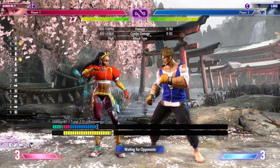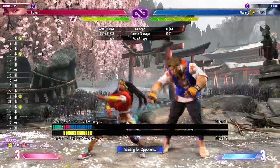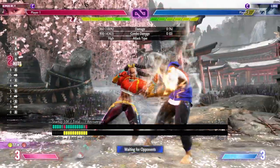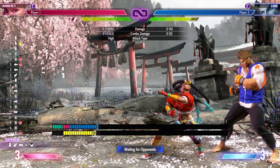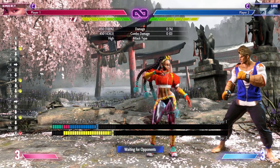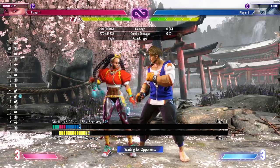Crouching medium punch is also important — it's a six-frame crouching medium punch that's plus seven on hit, so you can connect it into itself or into standing medium punch into its target combo. It's a super easy hit-confirm. It's minus one on block and plus six or seven on hit. That is crazy — that is a really good button. Standing medium punch is minus two, so really quite safe buttons all around.